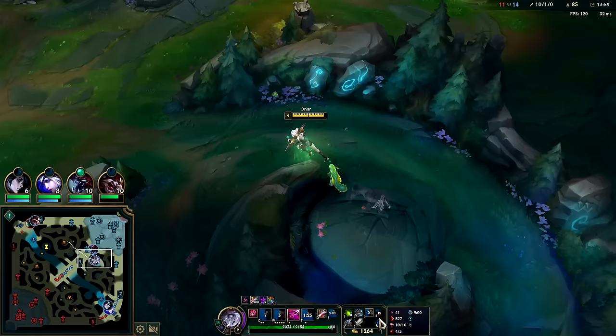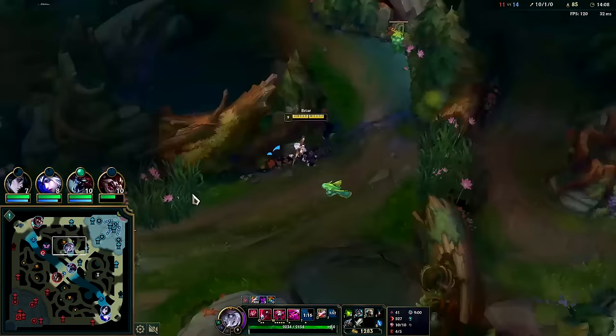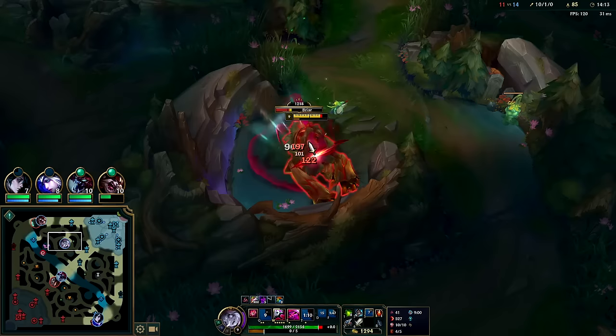It's all because their bot lane is giving me zero respect. They're not really respecting what I'm doing at all. Titanic is so busted — the on-hit damage, AoE damage, and the auto reset slash active damage. W, auto, Q, auto, auto, Titanic, Smite, auto, W — bleed should finish it.